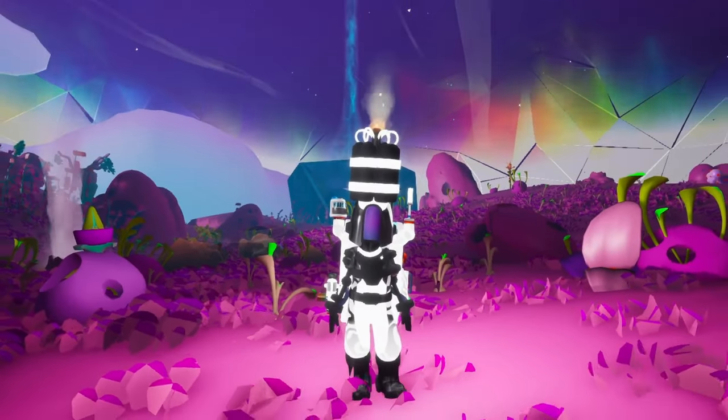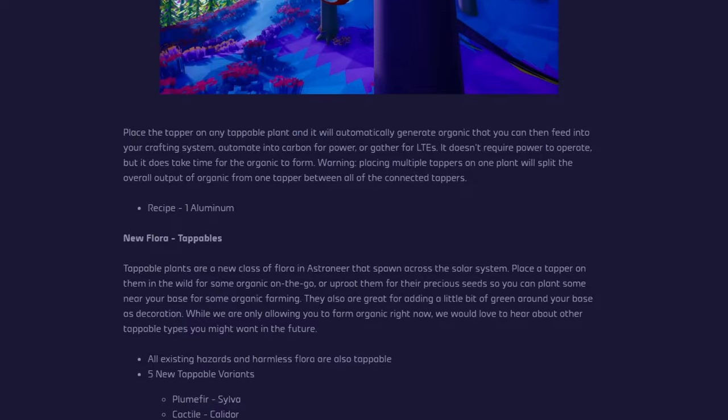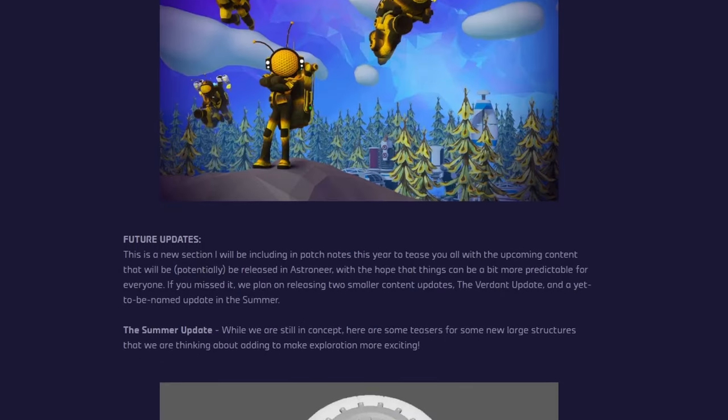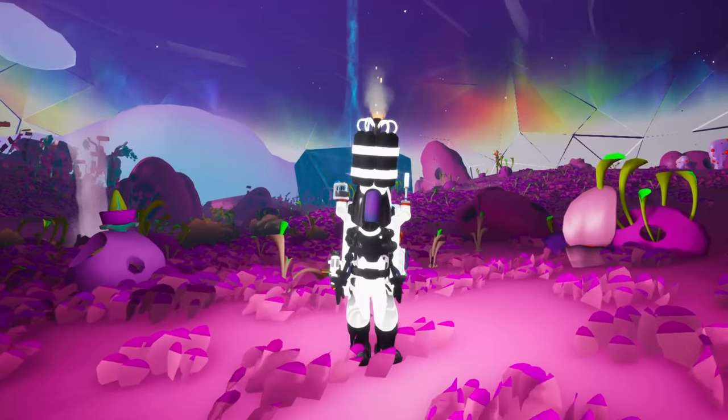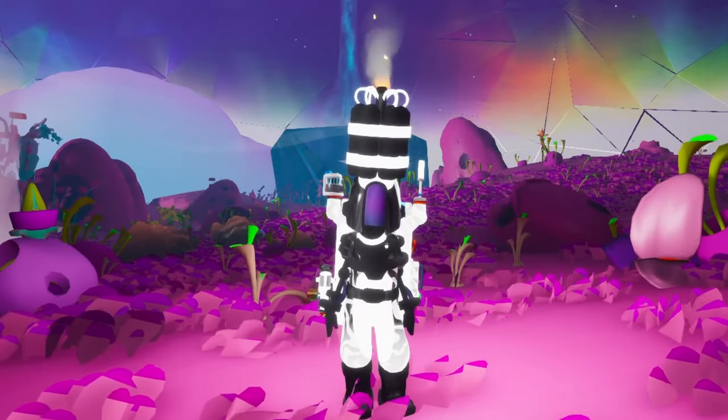Players are still trying to uncover everything about Astroneer's latest update. The Verdant update introduced the new tapper, as well as 5 new types of tappable plants. Today, I'm here to shed some light on the limitations of this update, so let's dive straight into it. I want to focus on the one thing that everyone has been talking about for the past 2 weeks.